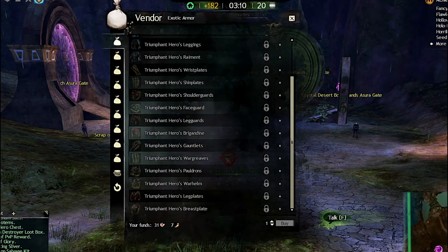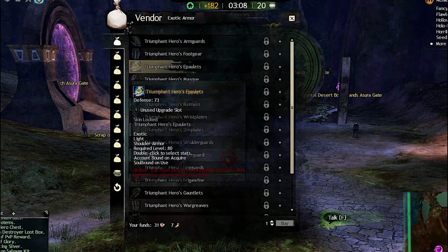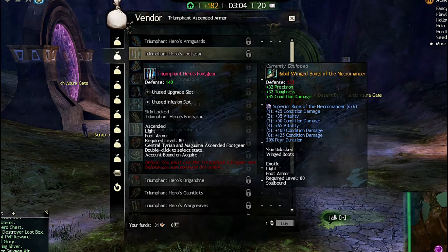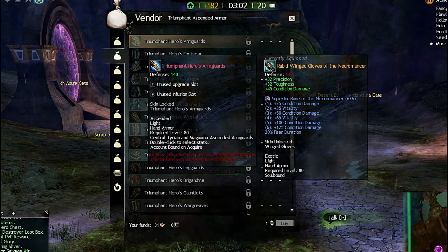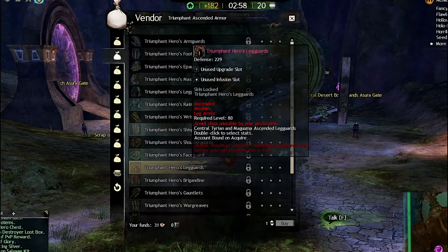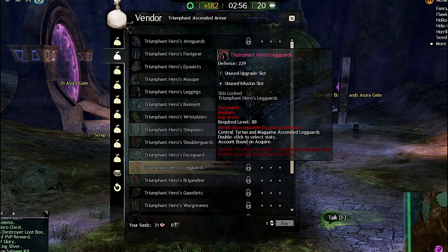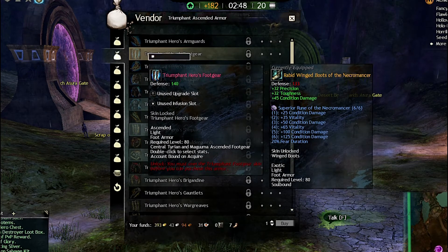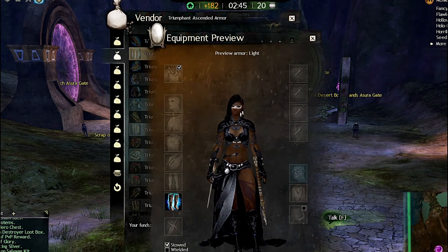When you unlock an item on the exotics, it automatically unlocks the corresponding piece in the vendor. These are precursors — you can transmute them for a different look if you don't necessarily like it.